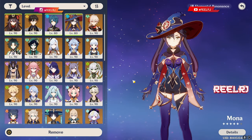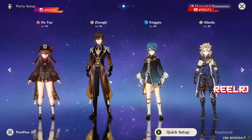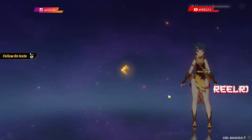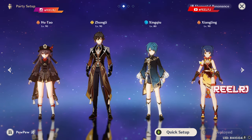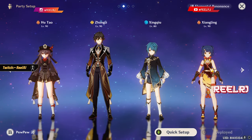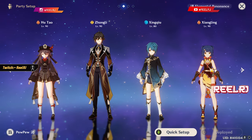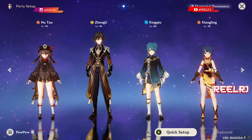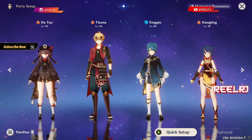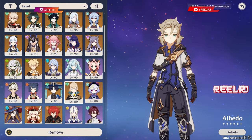One more team that many people use is Hu Tao, Zhongli, Xingqiu and Xiangling. Having two Pyro characters gives 25% increased Pyro damage, and with C6 Xiangling you also get an extra 15% Pyro damage bonus. Many people also use Thoma in place of Xiangling, and then either Albedo or Mona as the fourth character.